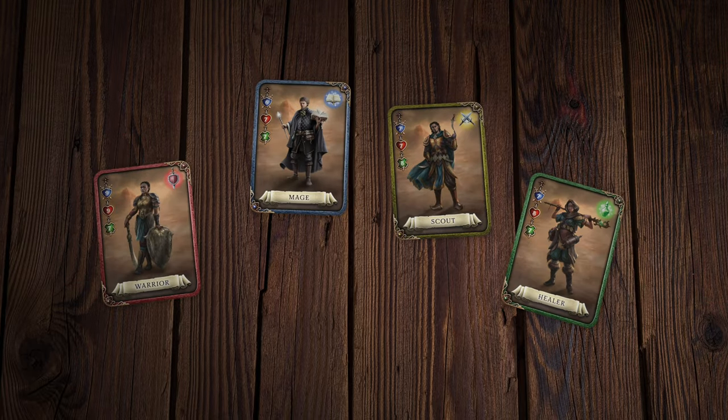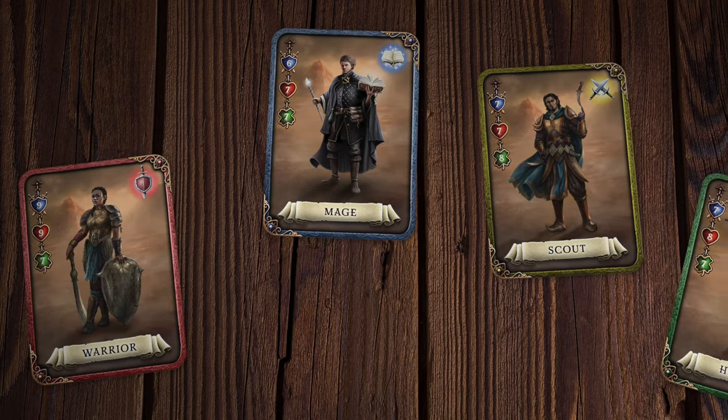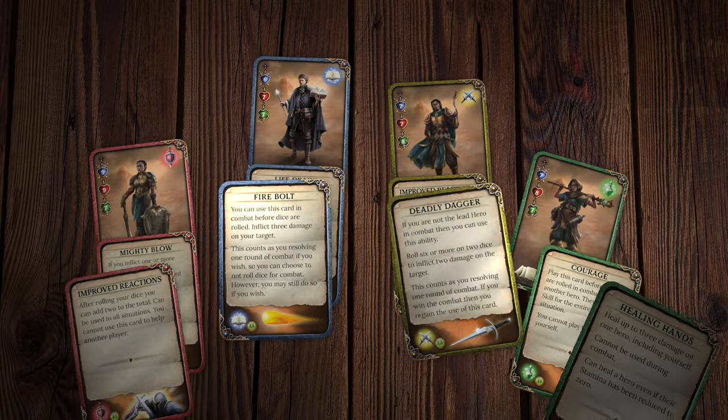First, each player needs to choose their hero. The warrior, mage, scout, and healer each have their own role to play and have their own set of ability cards.